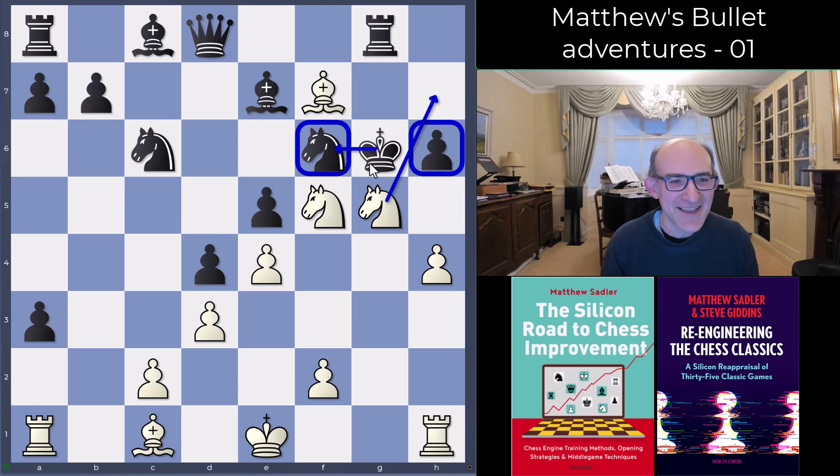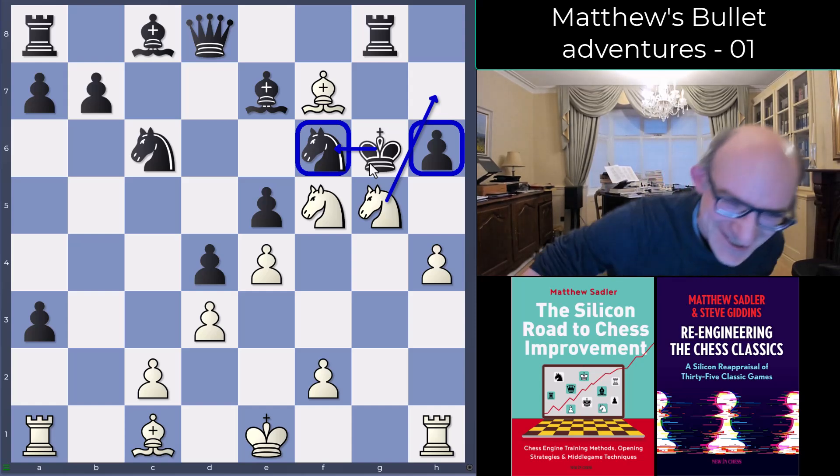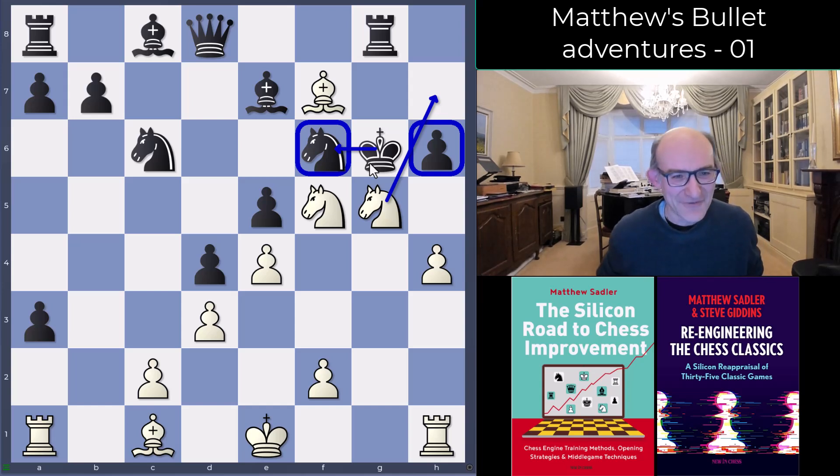I just really like that one — it was such a Leela queen odds position, finding mates without the queen. Looking at all those queen odds games — nearly a hundred I selected from an initial collection of about 400 to 500 positions — I think it's really helped. So there we are! Hope you enjoyed that. Good to show that the GM can still play a decent game from time to time. I do lose quite a few bullet games, mostly on time, just through being a little bit old and slow, but these sort of games really make it worthwhile. Thanks very much for watching!